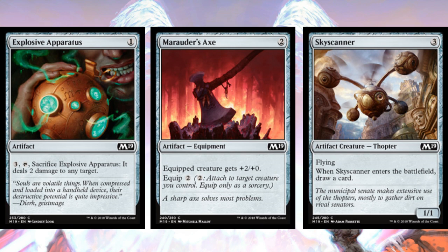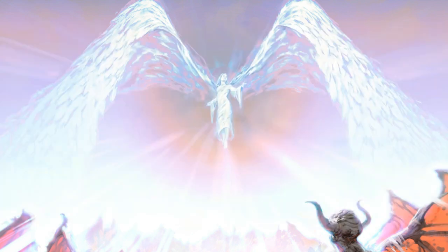At common artifacts: Explosive Apparatus, Marauder's Axe, and Skyscanner are all worth mentioning. Skyscanner doesn't look like much but it's a three-mana flying blocker that draws a card — a key bread-and-butter creature in this limited environment. Marauder's Axe provides a big power bonus and is better than auras because if the creature dies the axe sticks around to make something else big — one of the better limited equipments at low rarity in a while. Explosive Apparatus gives decks without removal at least some removal option — even though it's a tempo loss, any removal in sealed is highly valued.